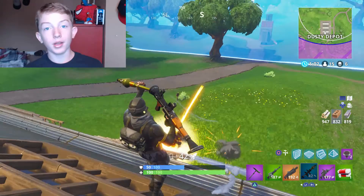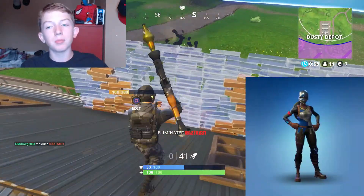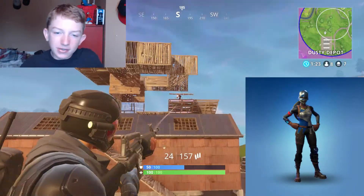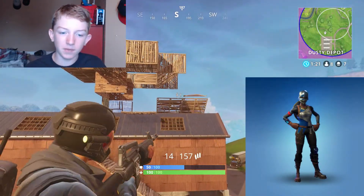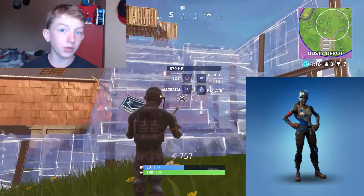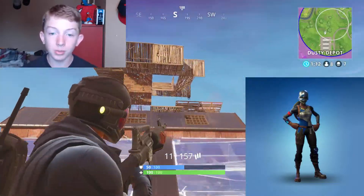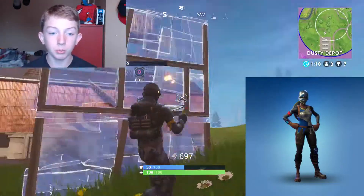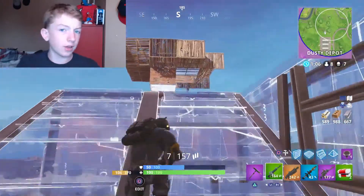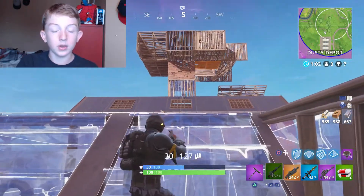Number eight is the Royale Knight — the second skin you get in battle pass season 2. It's decent. It's not my favorite knight in the whole game, but it's got a cool shield that you can put on other characters, which is nice. I really like the helmet and I do think the blue pops really well, but I just preferred the knights over the astronauts in my opinion. So the Royale Knight is at number eight.